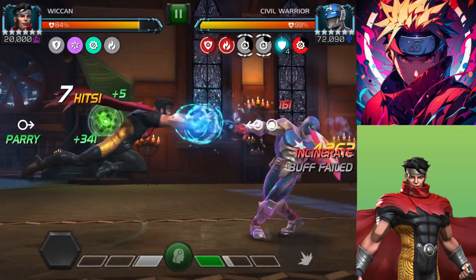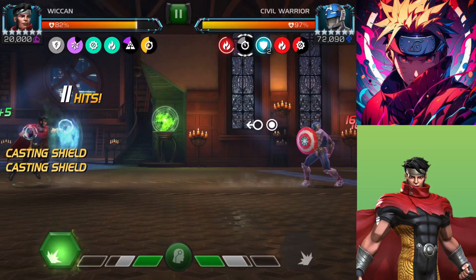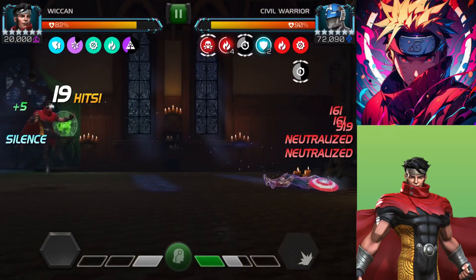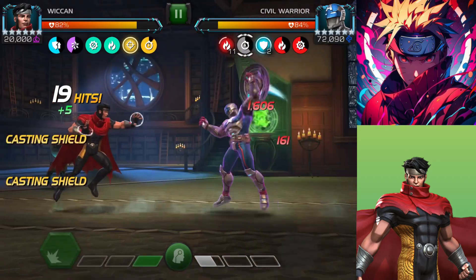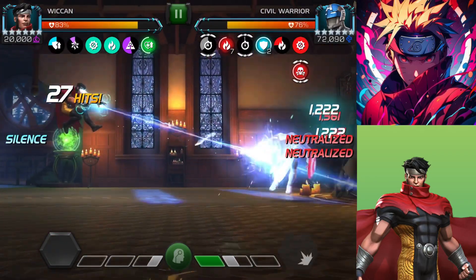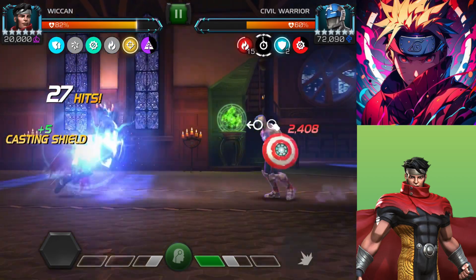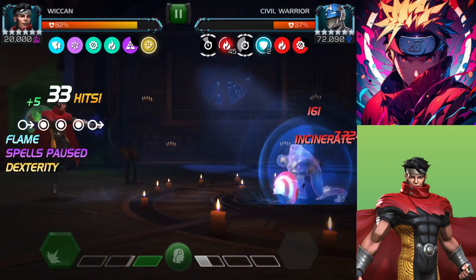To put it simply, whenever a mystic champion uses their special attack, they apply a poison to the defender equal to the attacker's attack rating. Whenever you reapply the poison, it increases the potency of the damage by 40 percent. Just keep that in mind — it actually makes the fight much easier.